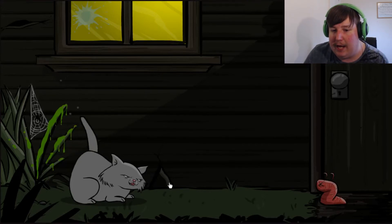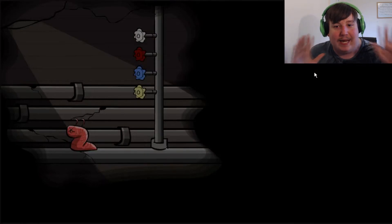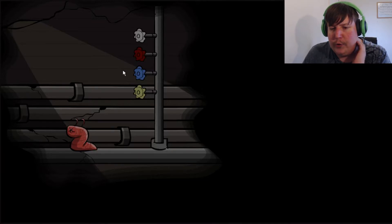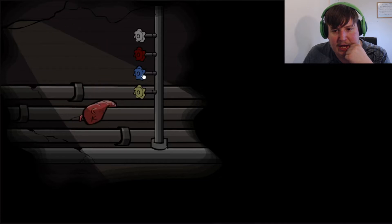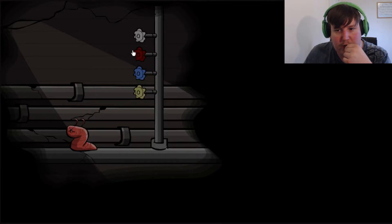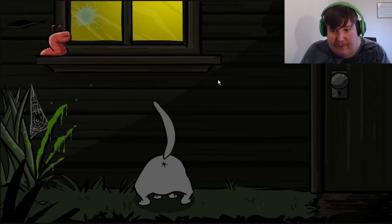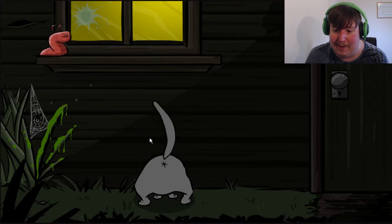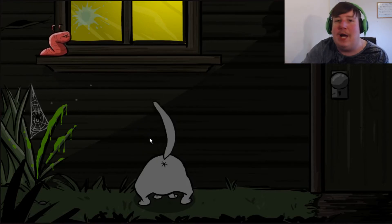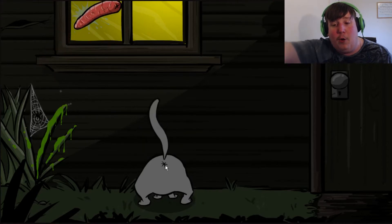Oh, thank god — I'm not actually supposed to do that. I distracted the cat! That makes sense — I was just clicking all over the place. This looks like a puzzle now, and I don't do well with puzzles. Okay, I think I understand — I need to go up to the top. Oh, I did something — I just clicked and he jumped through. Please don't make me go into that hole... okay, I guess into the hole we go.